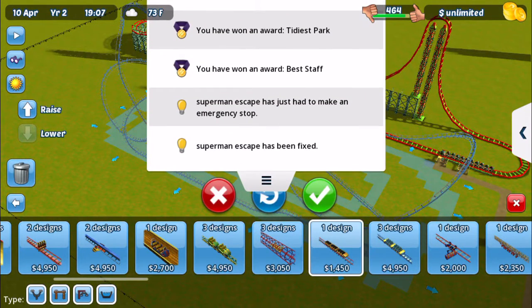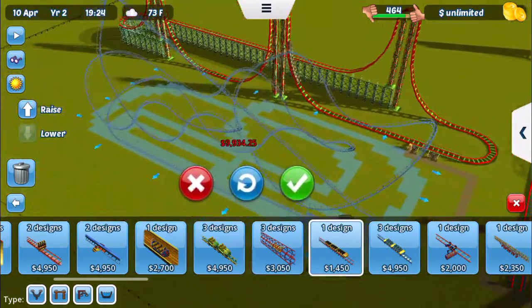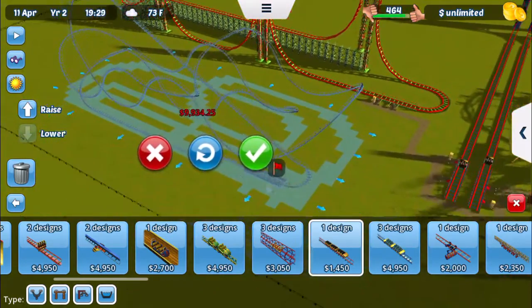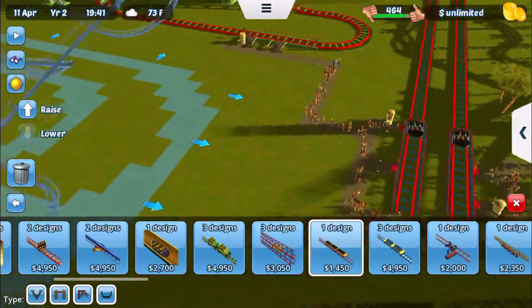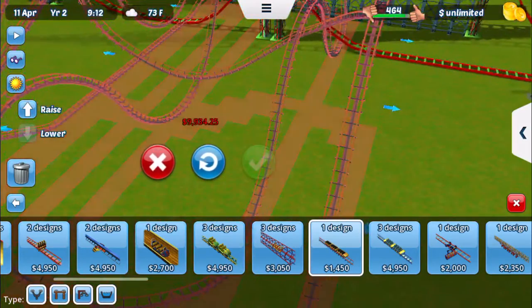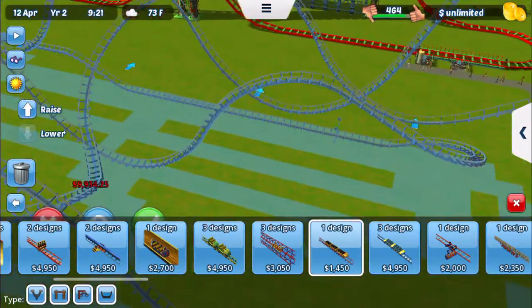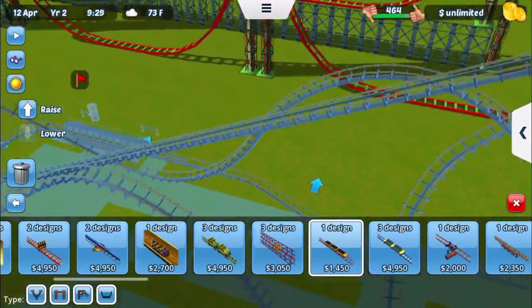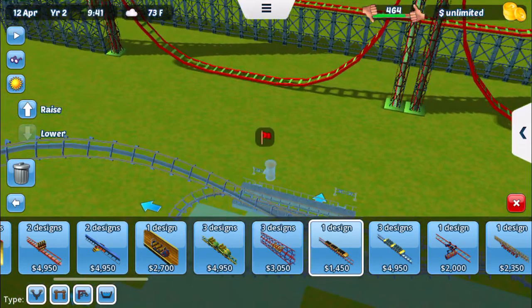Superman is one of the best. The name of this ride right here is Superman Escape. This ride is based in Six Flags Magic Mountain. It's not my own idea — I got it from Six Flags and named it the same.